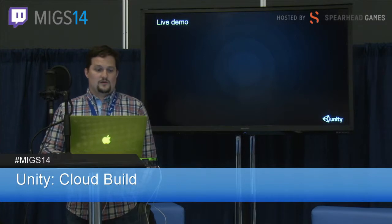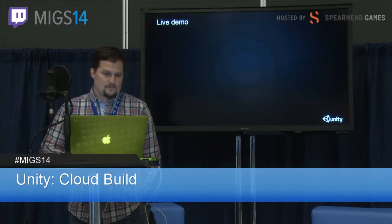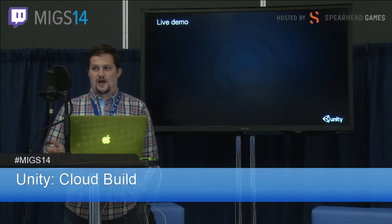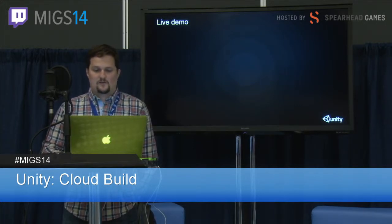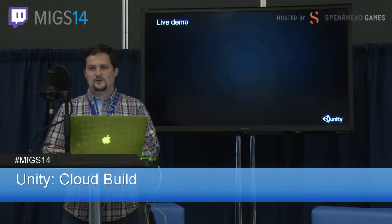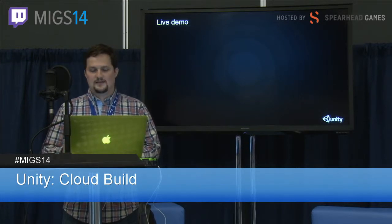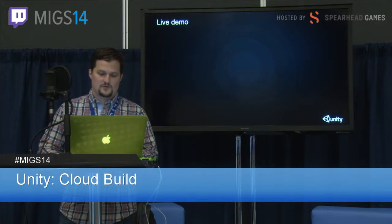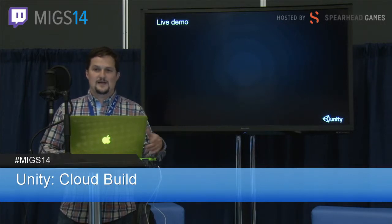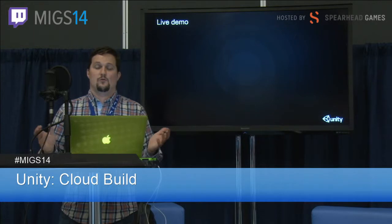When you log in to build.cloud.unity3d.com, you can create your account. At the moment, it's free if you are the owner of a pro license. You can create a new project and enter the information for your source control. In my case I use Perforce, so I just enter Perforce.whateverisyourserver.com, port 1666, then specify your source control type, and provide a username and password. You can have a dedicated Cloud Build user for this, and you specify what workspace to use.